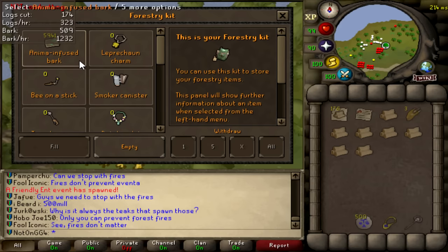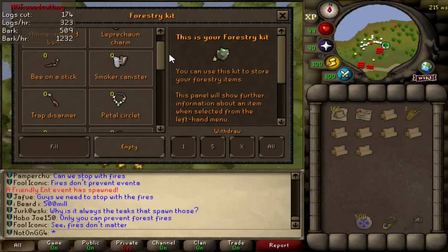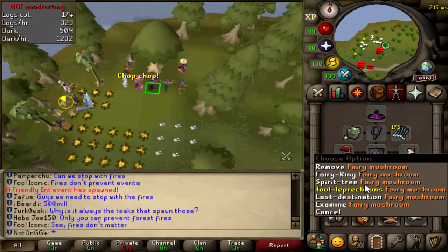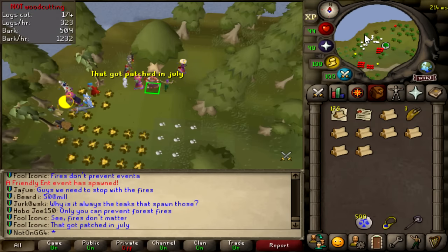We're at like 6K Anima and Fused Bark. This has to be the slowest points per hour task there ever was. I'm going to go get started on the DKs now. When NBA time, I might go do Corp because it's so chill.